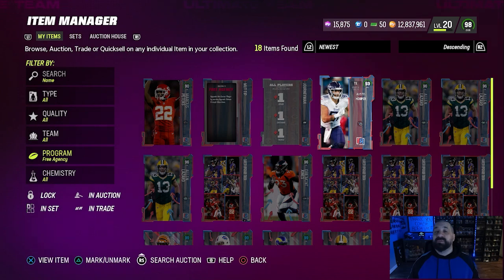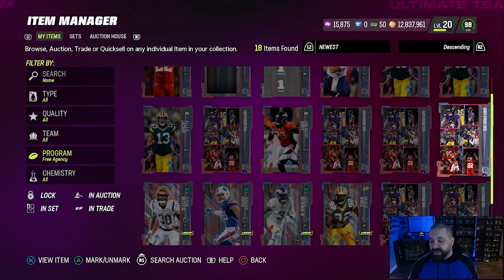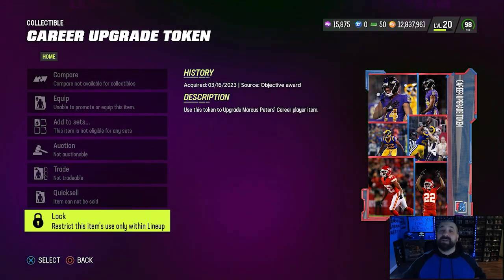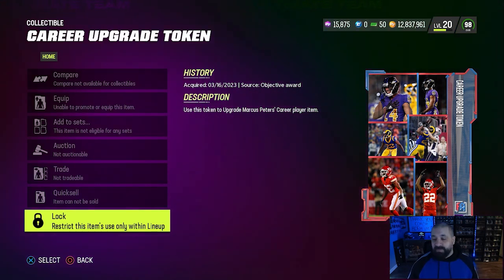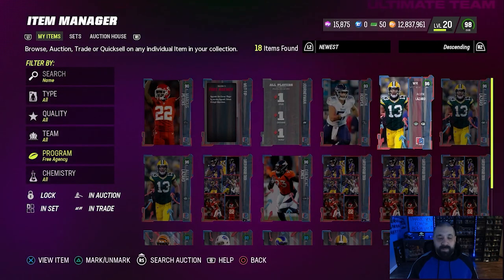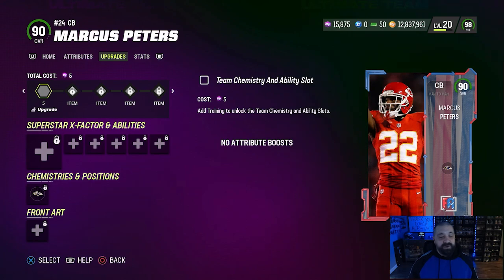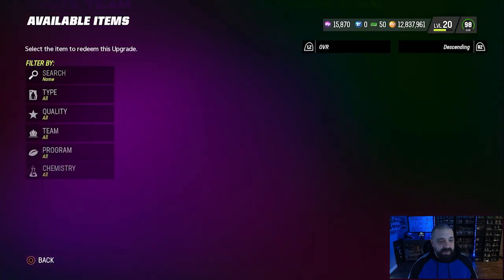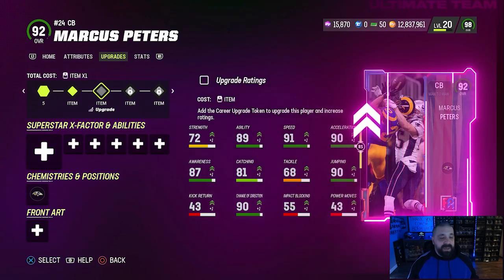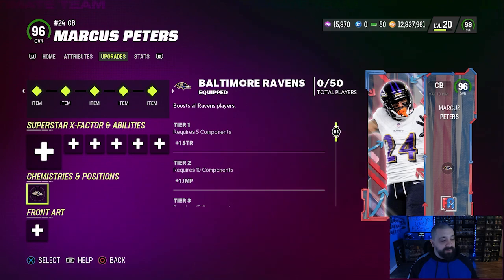Once you knock out all six objectives, it's time to level up Marcus Peters to 96. You can upgrade collectibles on the go as you earn them — you don't have to wait and do it all at once. The career upgrade token looks like this; you get six of them in total. 90 plus six equals 96. Go to the 90 overall card, go to Upgrades, and put the collectibles in — they take him up one overall each time. Always start with the five training to reach the first level, then tokens take over. You'll see his attributes and overall bump up until he hits 96 overall.